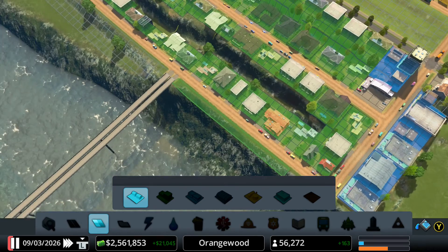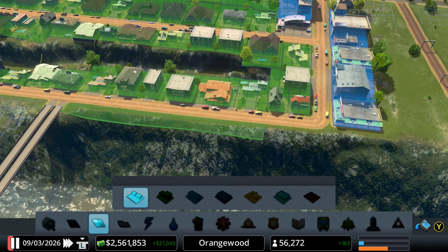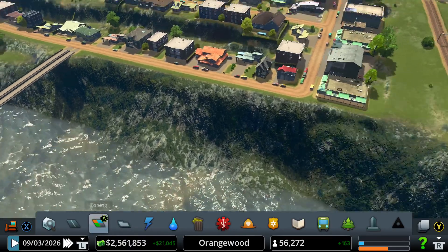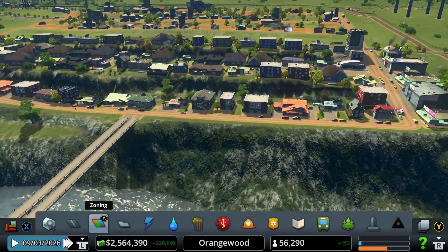What I was thinking about doing here is actually placing very small houses right here. Let's go ahead and do that — I want to see some small, tiny houses in this district.